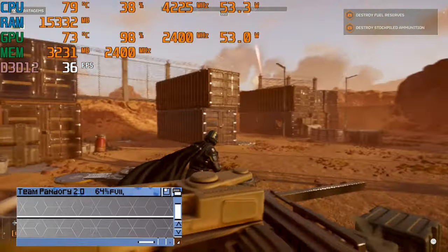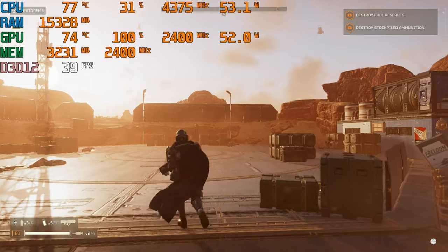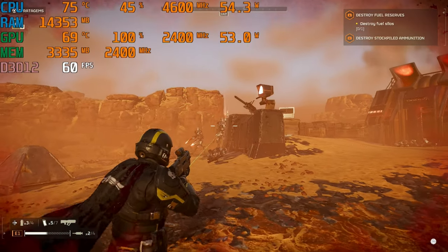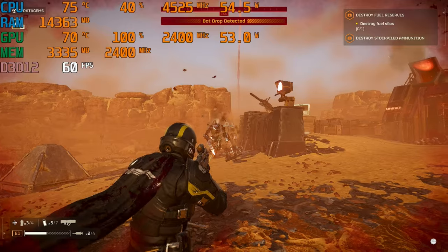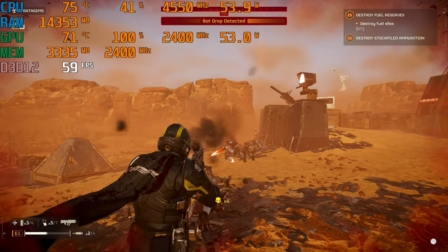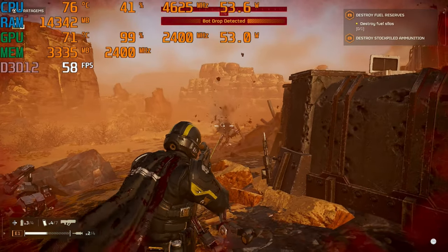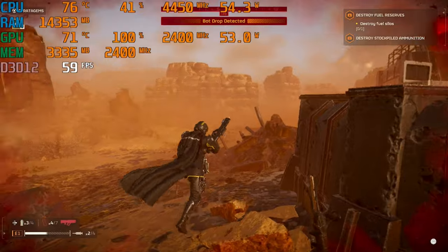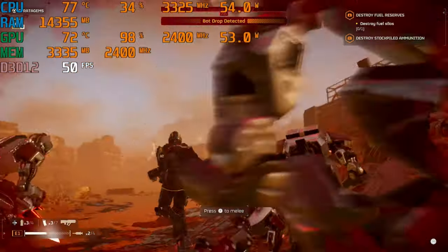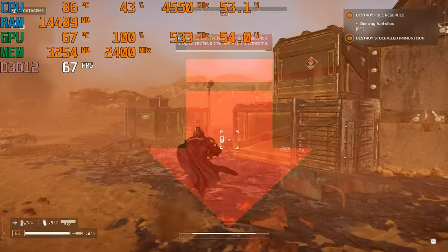Helldivers 2 is a game that's pretty cool. It's yet another resource-intensive game. At 720p and medium settings, it gives us around 40fps. But if we lower the graphics settings a little, it gives us much smoother gameplay. If you want to get higher than 60fps, we can always turn on FSR 2.